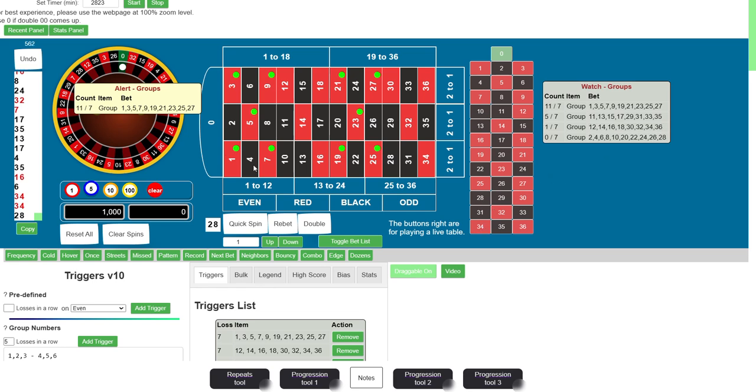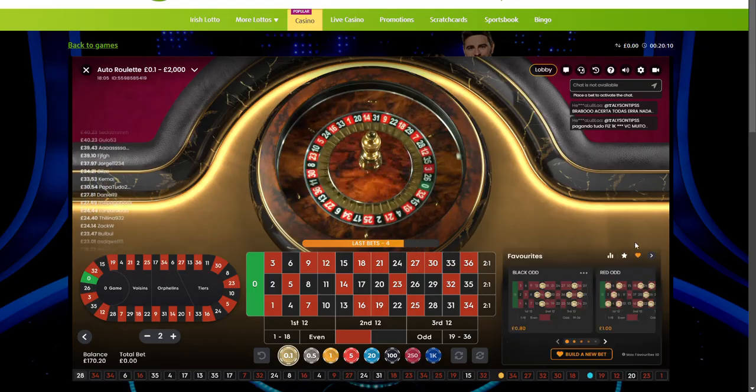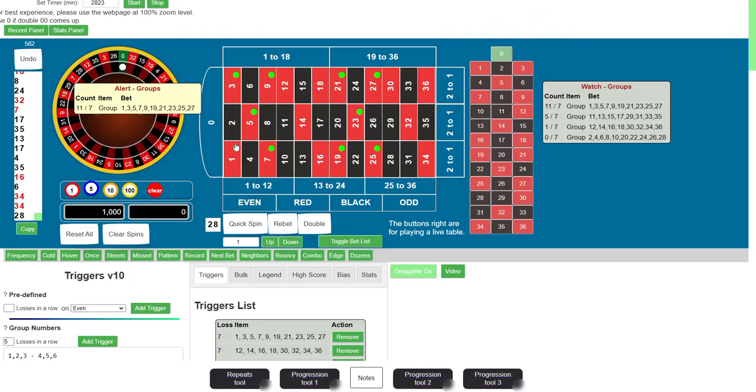So we have this group right here. This one is red even — so essentially this group is all red and even numbers on the table. Then the other group is going to be red odds. Same goes for black: black evens and black odds. One group will have 10 numbers and the other group will have 8 numbers.